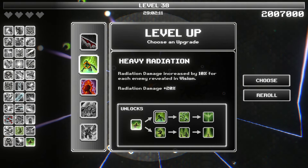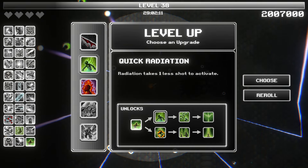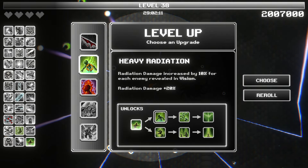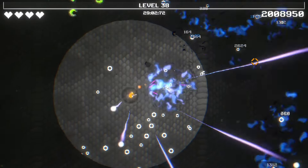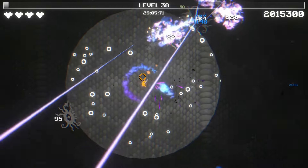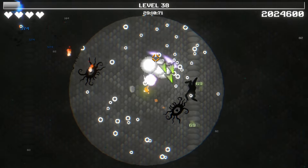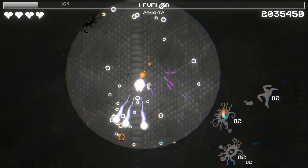Maybe just inflict fire. Oh no, heavy radiation — increases by 10% for each enemy revealed in vision. Radiation takes one more shot, while this one takes one less shot — that's what we're looking for. Or we would try to burn, 50% chance, inflict fire, 10 damage every 3 seconds. Let's go with heavy radiation. Shield is back — let's see how long we can hold on to it.